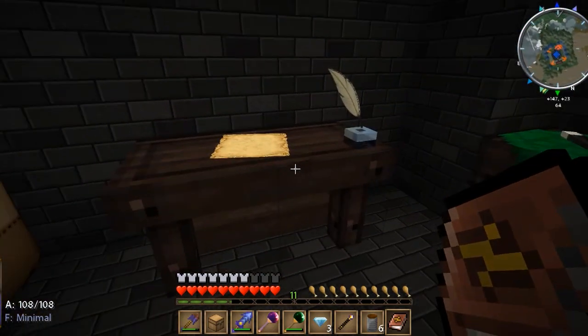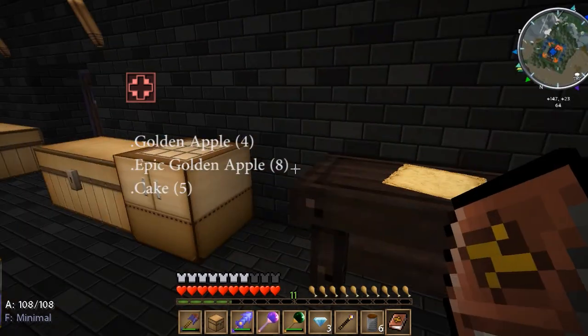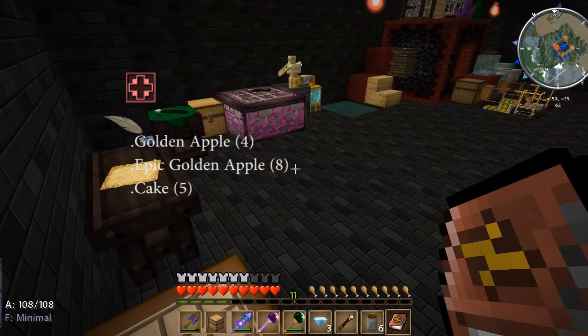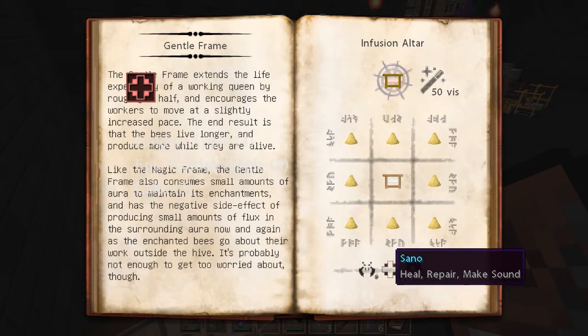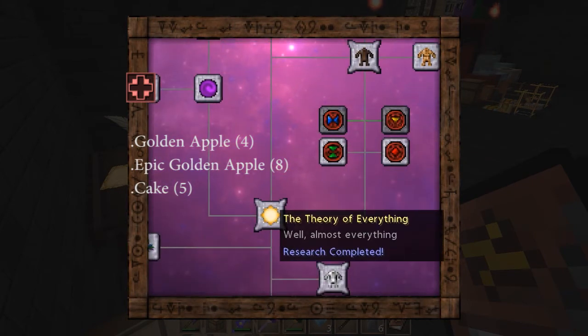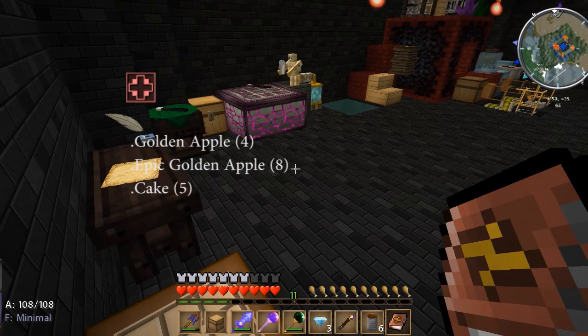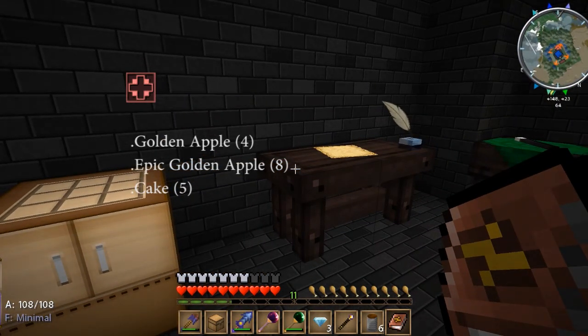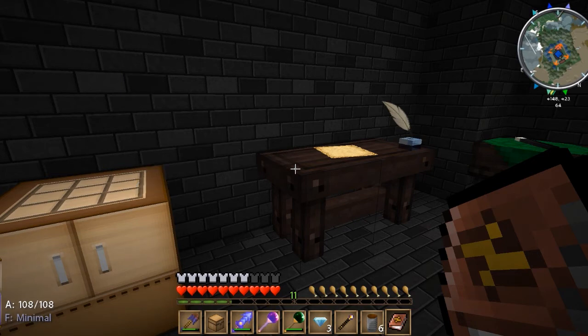Next is Sano, which is healing. I don't have any on me. The best things for it are golden apple and epic golden apple, but those are hard to get. Cake, however, has Sano. I've only needed it twice in all my research: once for the Gentle Frame, and once for the Theory of Everything. Just make a few cakes — it's always fun to make.